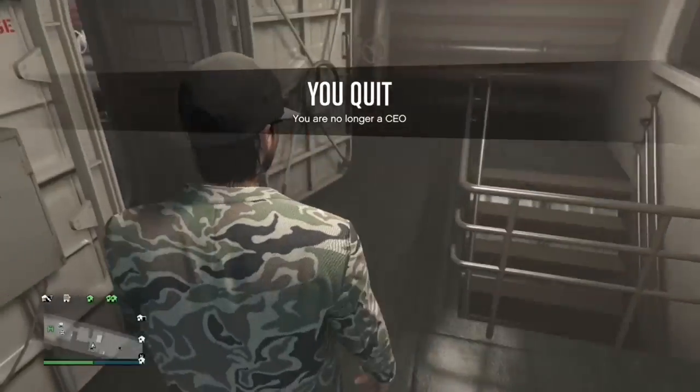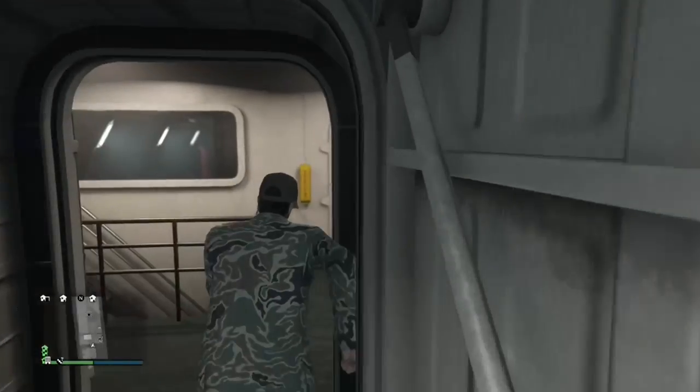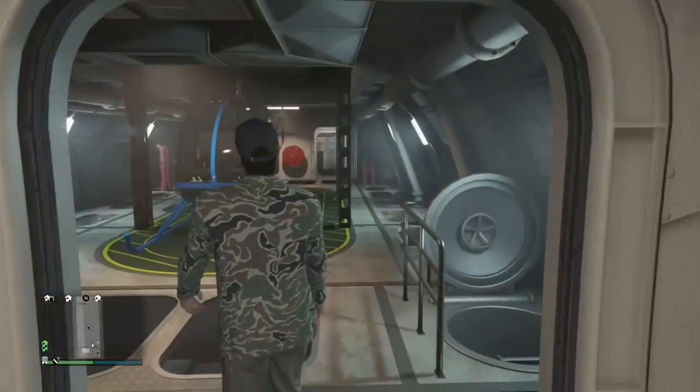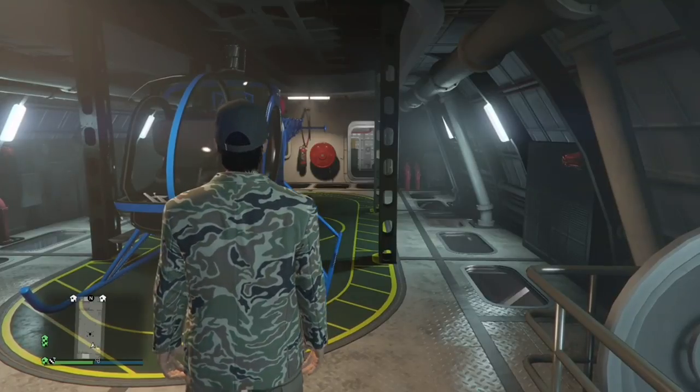Press right on the d-pad one more time and boom — you should have the outfit on. Since you have the outfit on and you're not in the CEO, that means you can go ahead and save this outfit. Go to the nearest clothing store to save the outfit.